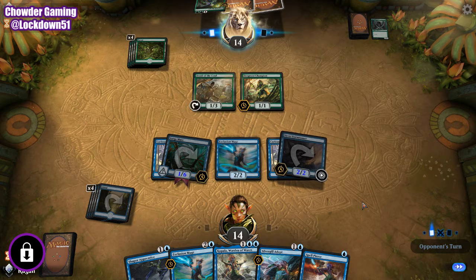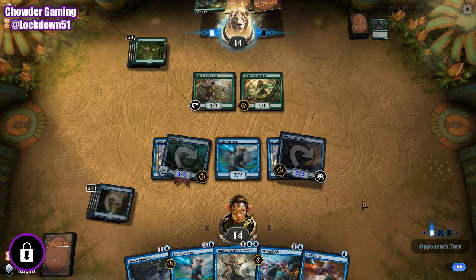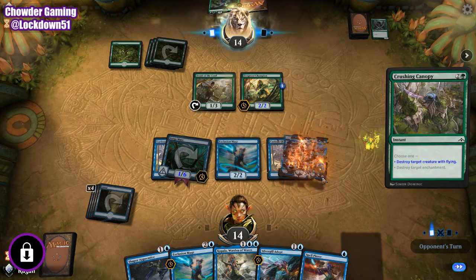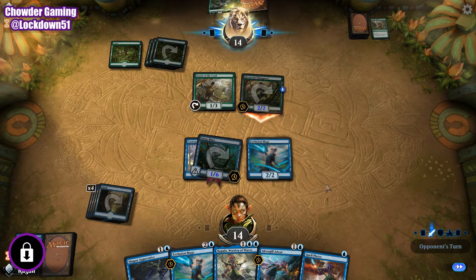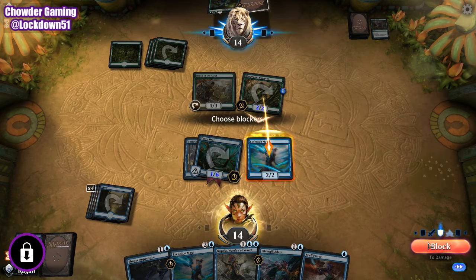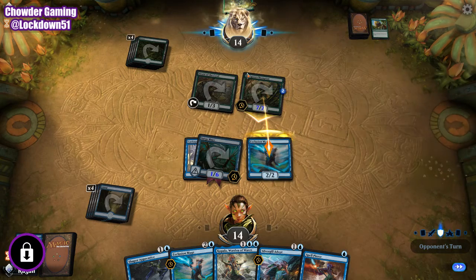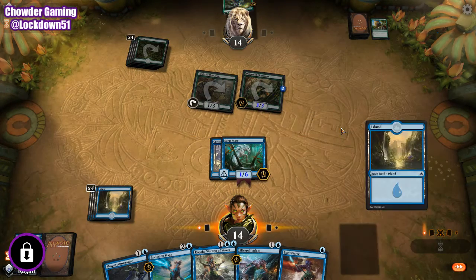We got some Exclusion Mages, which we might even use on the Jade Light Ranger. I think we're gonna do Exclusion Mage and pop this thing back to their hand now, so we're not getting hit for anything massive next turn. We got a blocker on the board. It's unfortunate we don't have Spell Pierce up, but I think it'll be more important on our challenge.